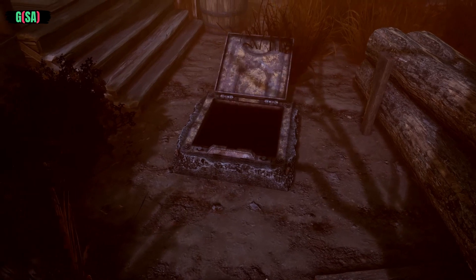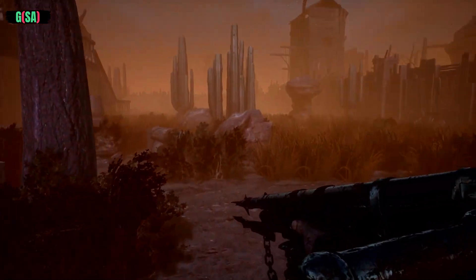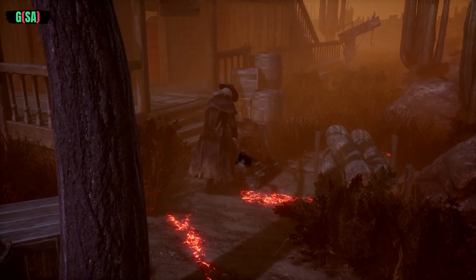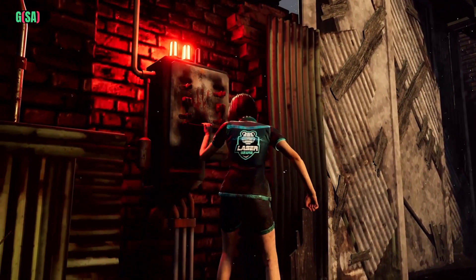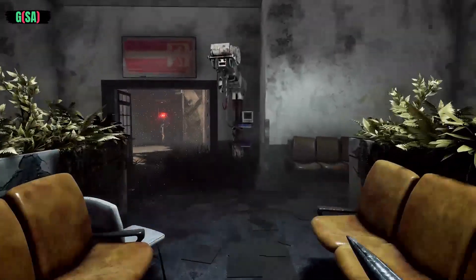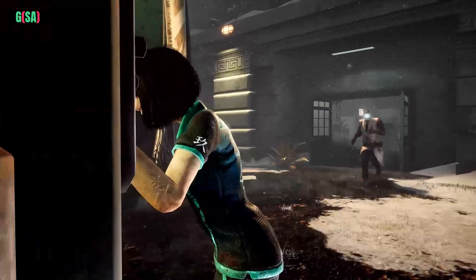If only one survivor remains, an escape hatch will open somewhere on the map. An open hatch creates an ambient sound. Find it and close it before the survivor can make their escape. Closing the hatch will power the exit gates even if generator repairs have not been completed.